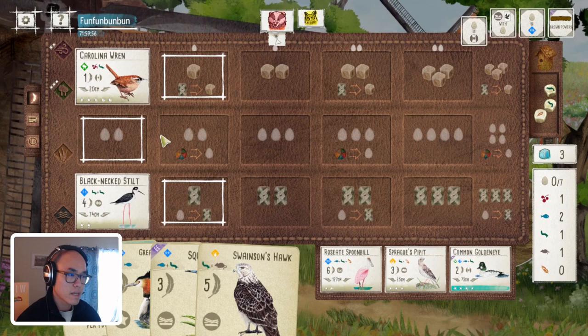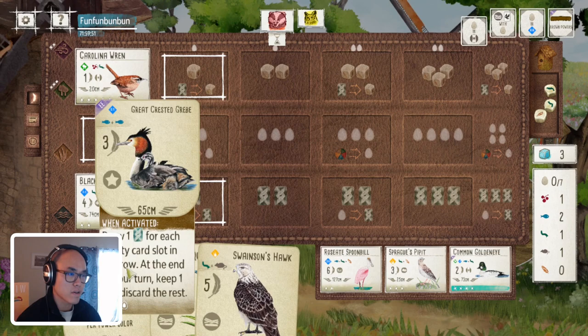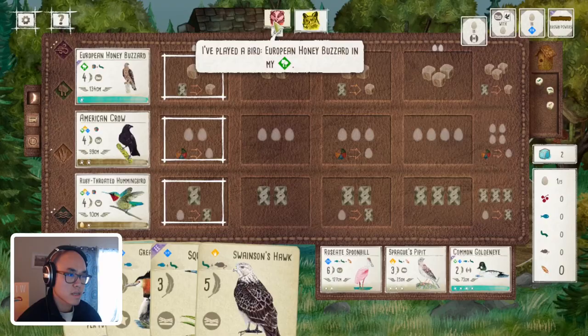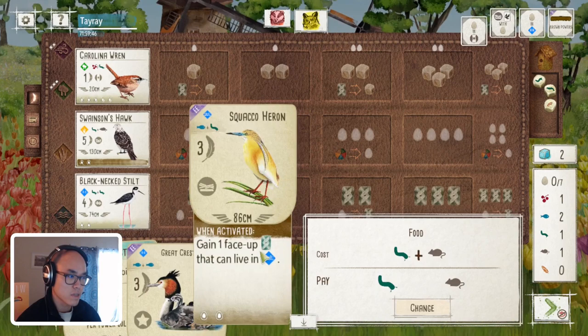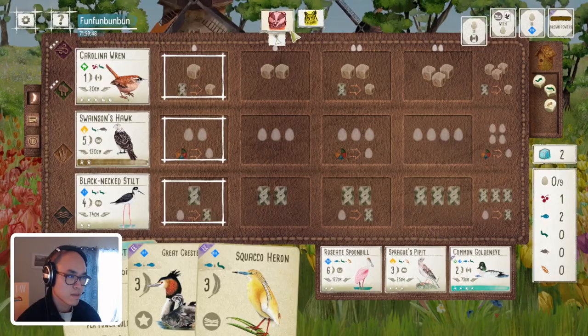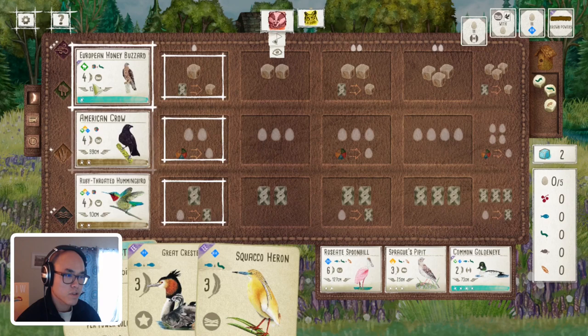They got the Honey Buzzard, so unlikely they're going to have eggs in cavity nests. It looks like I'm going to get the first end-of-round goal here. That's a pretty strong start - that's a lot of four-point birds for one food. I draw a bird again - interesting. I thought they didn't have any eggs. In any case, I'm definitely winning this end of round.